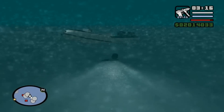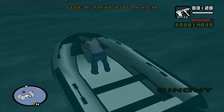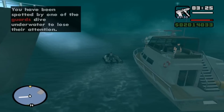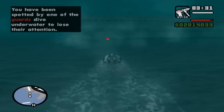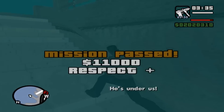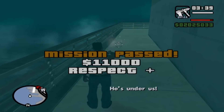Once you've killed everyone — I did that terribly, but it's not important — you climb out, get into the boat, and then just ride to the marker. Here I go full YOLO and ride past everyone. They do shoot me quite a lot; you can see the boat moving about when I get shot. They do have AKs, so there's a lot of damage, but the dinghy is just so fast it doesn't matter. And voila, mission done. Take the dinghy.